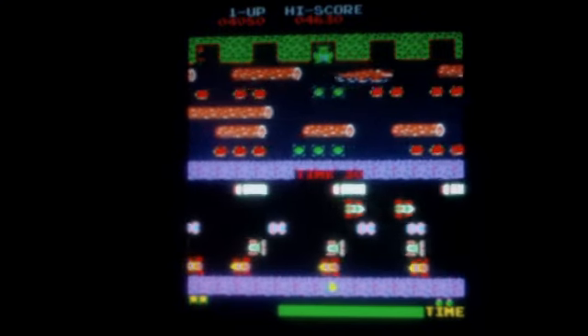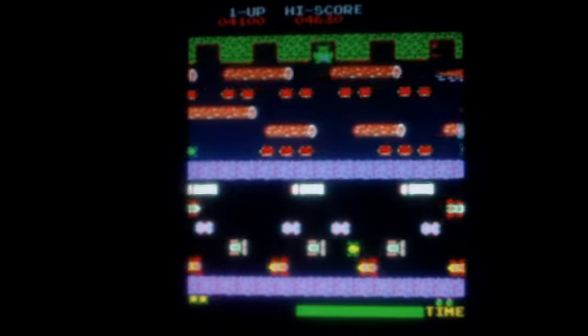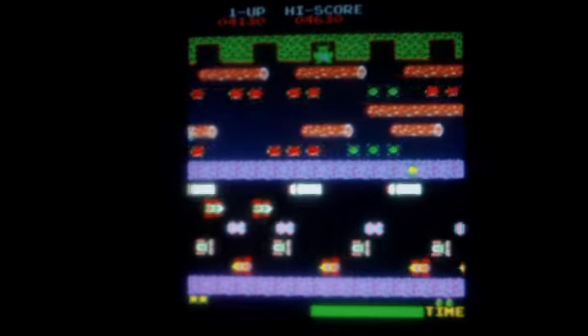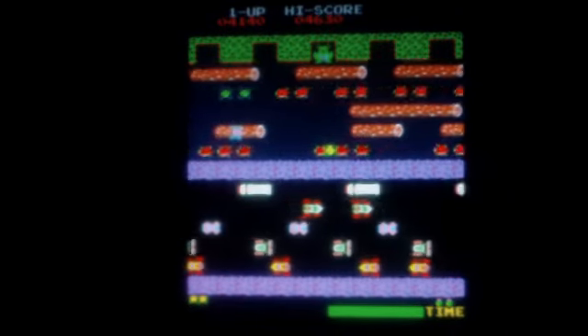Every level is timed. The player must act quickly to finish each level before the time expires. The only player control is the joystick, used to navigate the frog. Each push in a direction causes the frog to hop once in that direction.